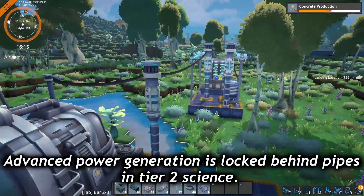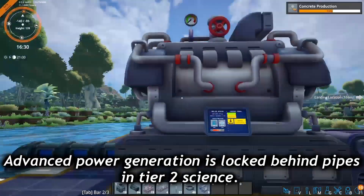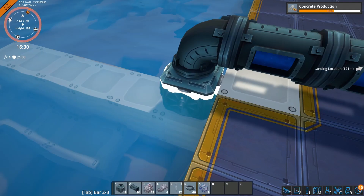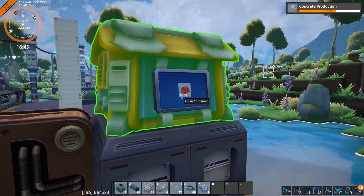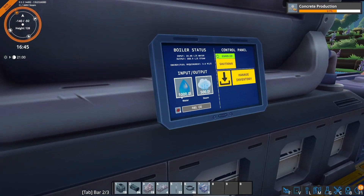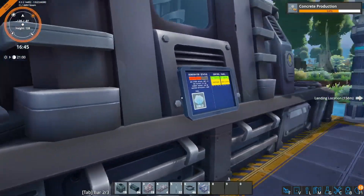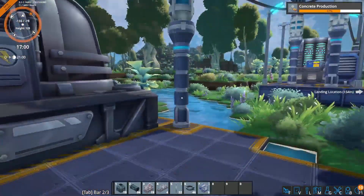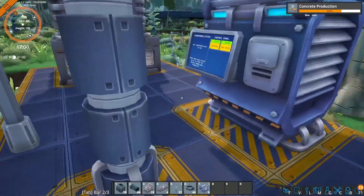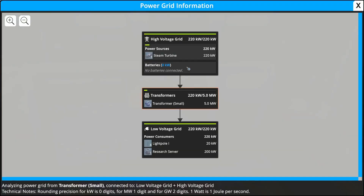The other major research priority in red science is the high voltage energy grid. This is locked behind the pipes research because you'll be using pipes and water as part of the next stage of power production. Start by placing a water intake in a body of water, then run a pipeline from that water intake into a boiler. The boiler also requires burnable material — ignium ore is probably what you'll use at first. Once the boiler has both water and fuel, it produces steam, which you pipe into a steam generator. This generator produces high voltage electricity, which must be transmitted along power lines connected via power poles. Connect your steam generator to your machines, then set up a transformer connected to your power lines to convert the high voltage current to the low voltage energy grid provided by foundations. You can use this to set up multiple grids in different locations, which greatly opens up your factory planning.